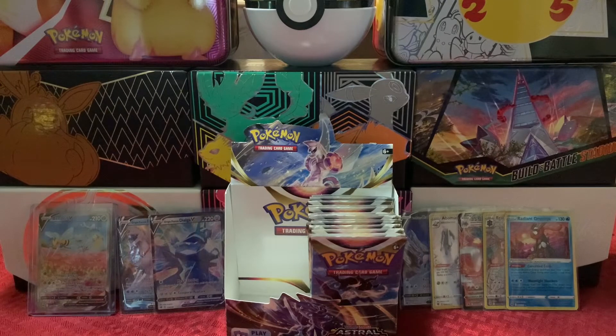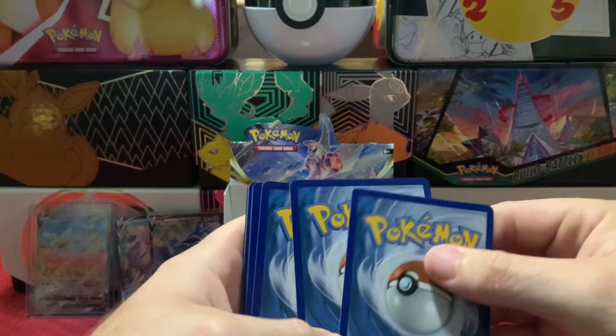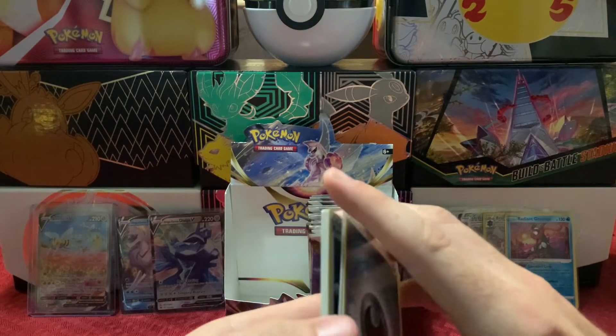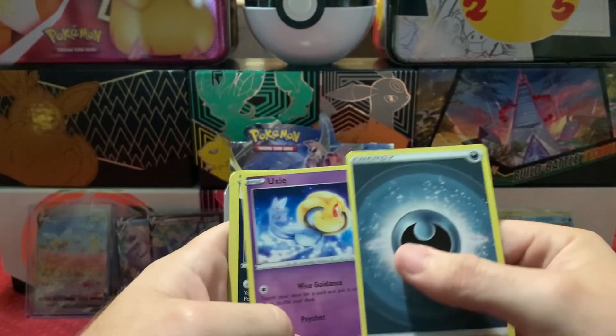A flying psychic type is kind of cool — it's the only one I can think of other than Lugia and Xatu from Gen 2. Oh, I was just talking about Black and White — I can't forget about that Pokemon, I'm blanking on the name. It's the flying psychic type thing, it looks really weird, it's only got one eye. Drop down in the comments and let me know what Pokemon I'm thinking of. It'll probably pop up to me as soon as I stop recording and then I'm gonna feel foolish.